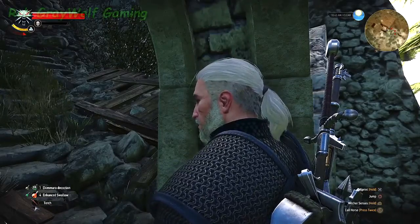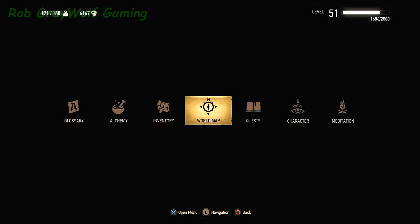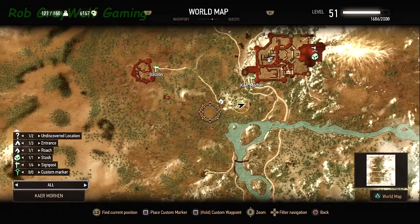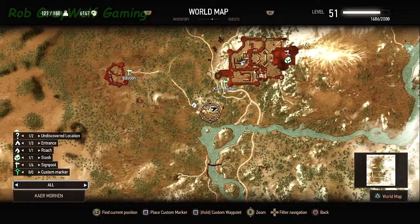Now to do this money glitch, it's right out here in Karamora at this location right here. It's the same place where you found the wolf school gear.